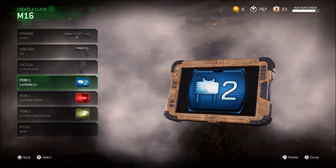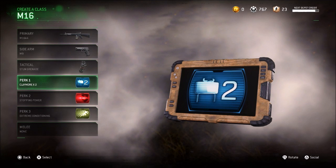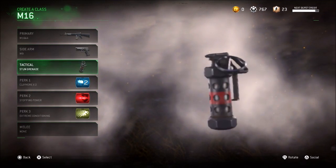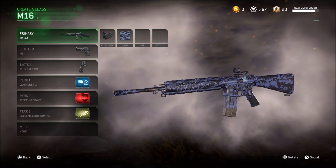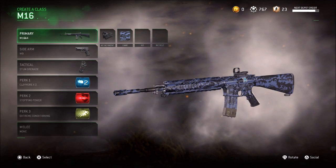I really don't use tacticals like that for some reason, but I just stick with the basics. I got a claymore just in case noobs get hungry and try to come from behind. And of course, I got the red dot on my M16. I got my favorite color camo here, the blue camo - I think it's the blue tiger, that's what they call it.